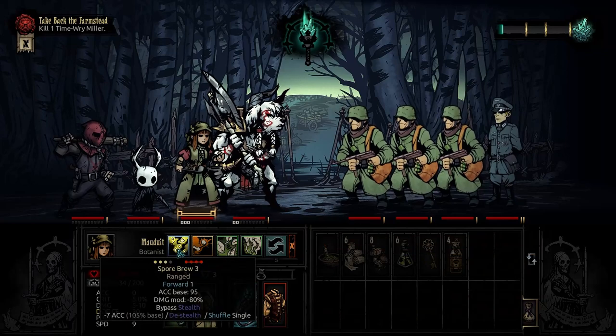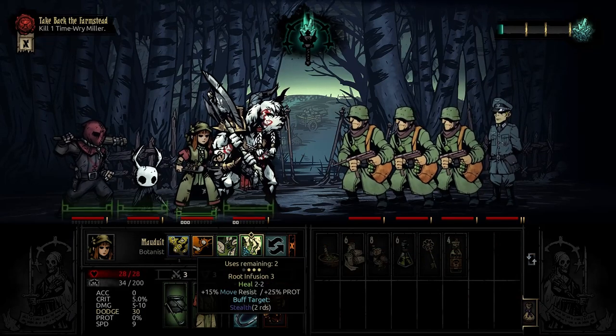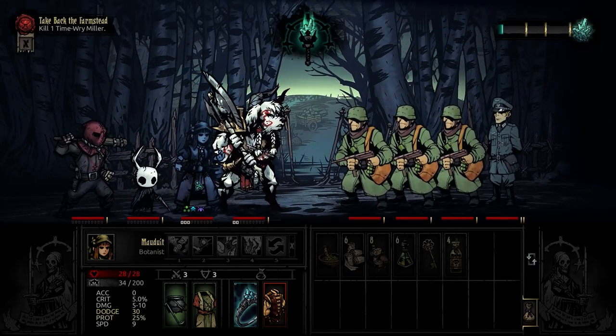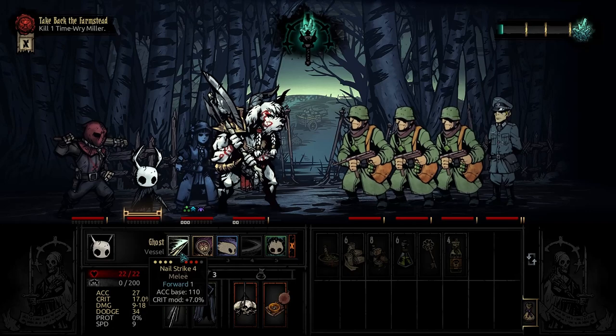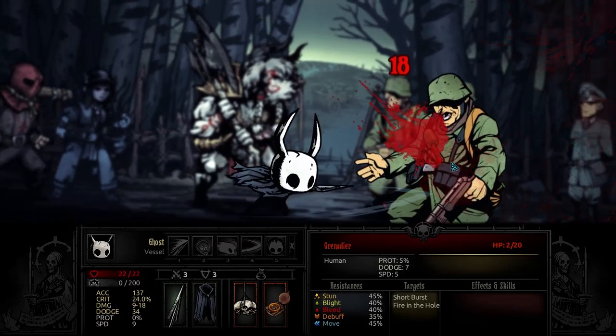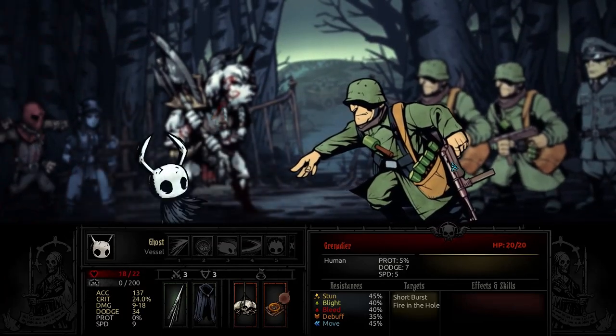Good starting fight — just what I would have wanted. I'm going to stealth ourselves so that we're not immediately destroyed. I think I am going to go for Nail Strike. 18 damage — that's a max roll. Fire in the hole! That is a stun, I believe.